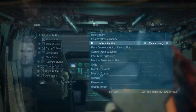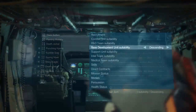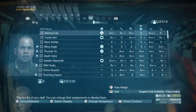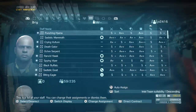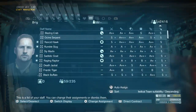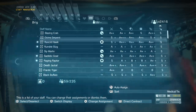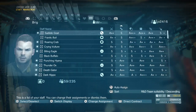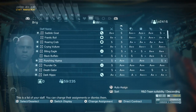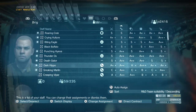Looking at base — not bad. Support could use some work. Intel is not bad, could use a little work. Medical is really good. Now let's look at a couple of the A-plus soldiers in R&D, getting past the S-ranks.